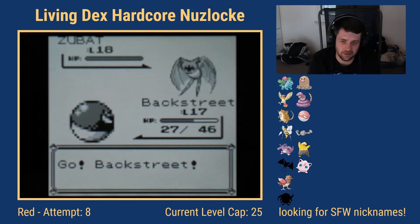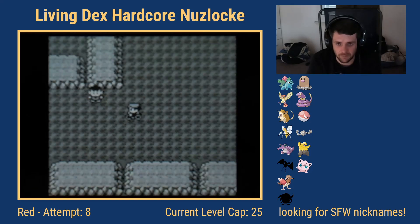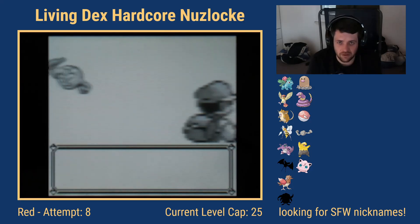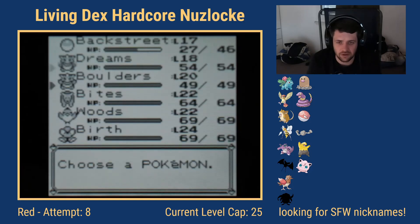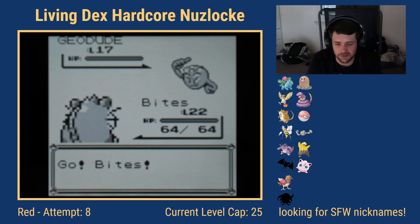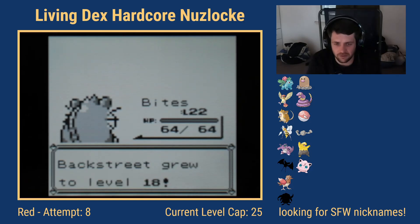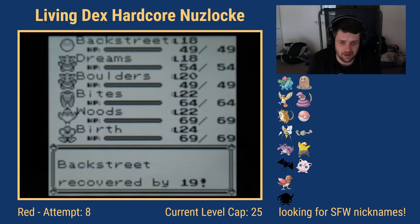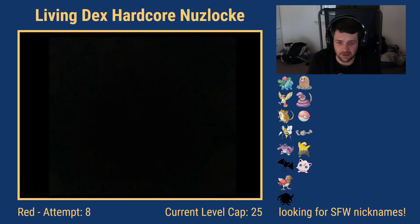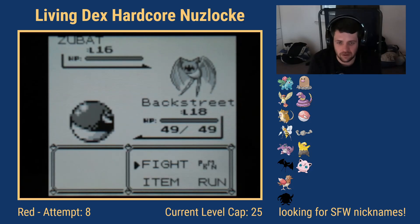Backstreet is quite under-leveled compared to the trainers and the rest of the team, so leading it lets it gradually gain experience. I want to reach level 18 before the Pokémaniac battle — I think it's a Slowpoke — to ensure an easy win. I also have Bites the Raticate, to whom I taught Water Gun earlier, to deal with Rock-type Pokémon.